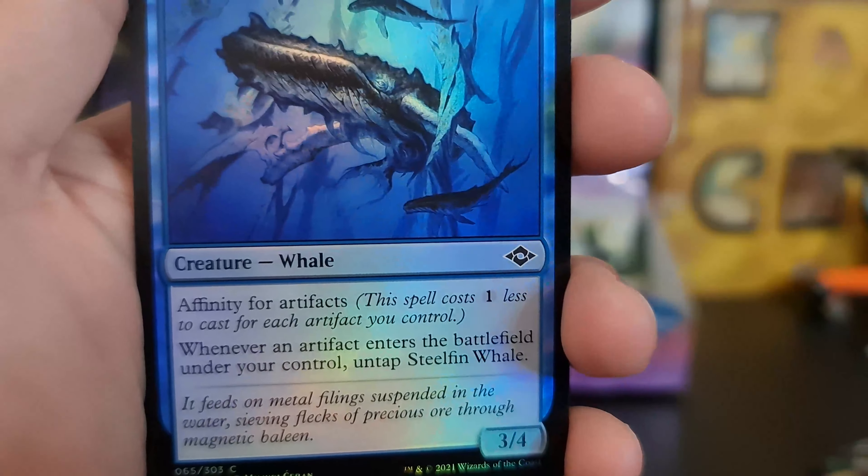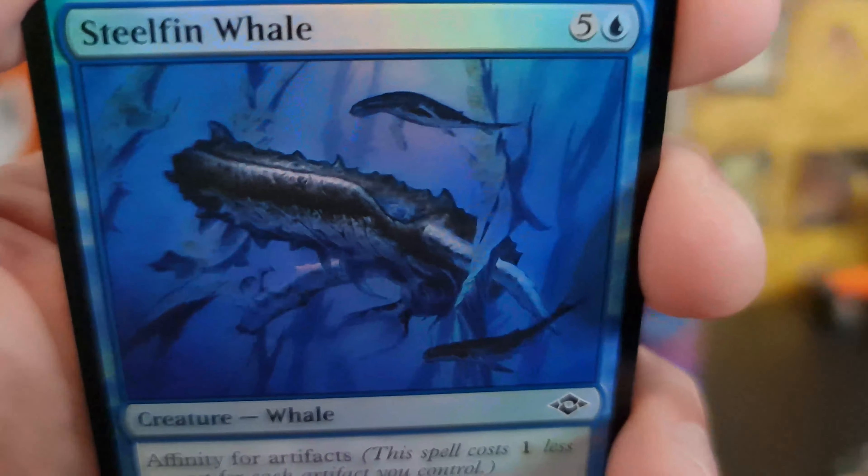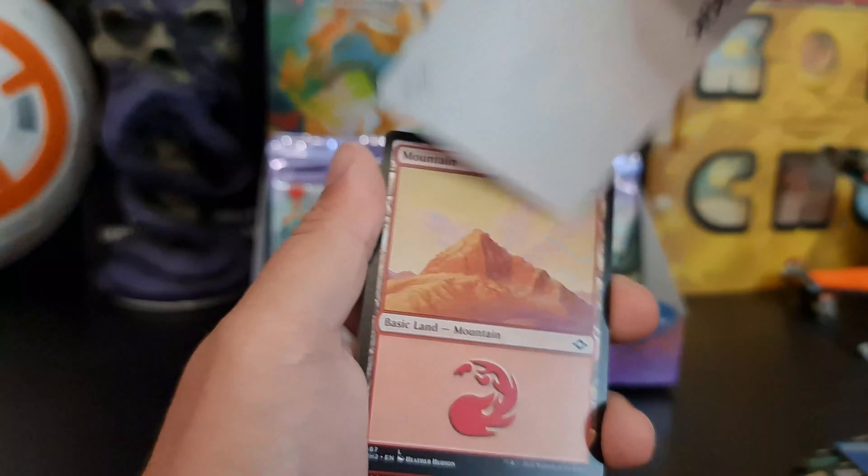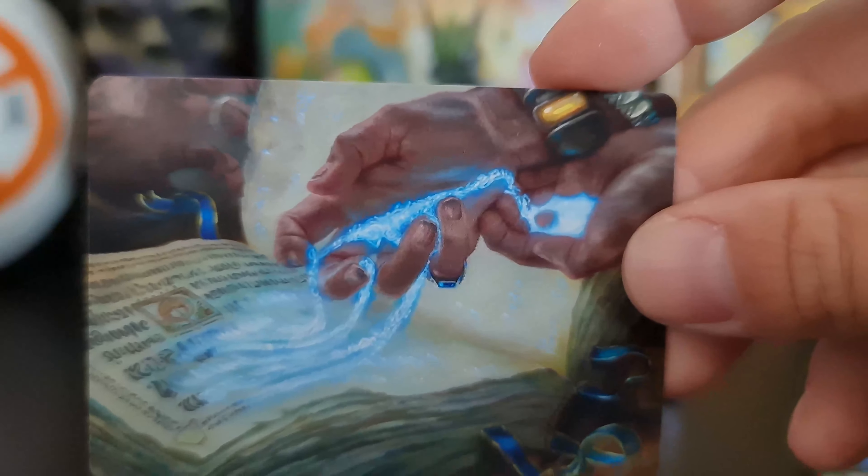Faithless Salvaging as our sketch. And then stealing whales — definitely stealing whales — as our foil. Mystic Redaction as our art.